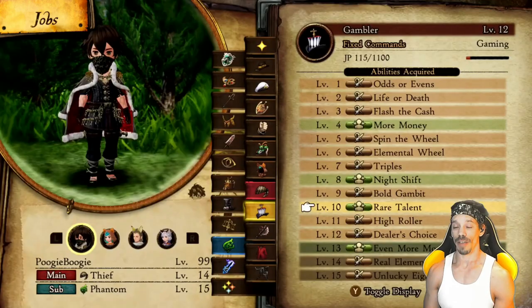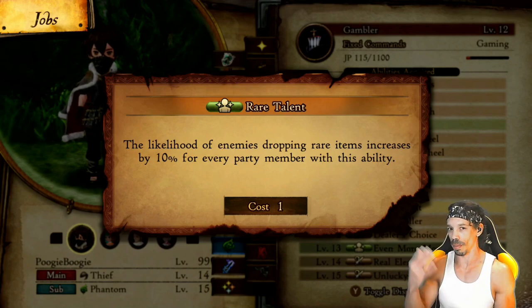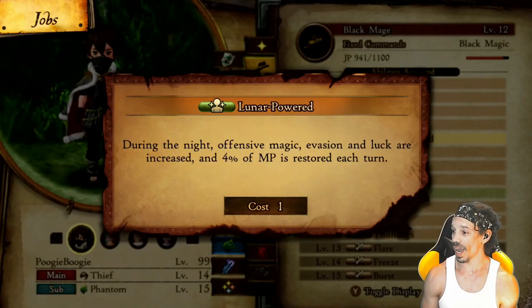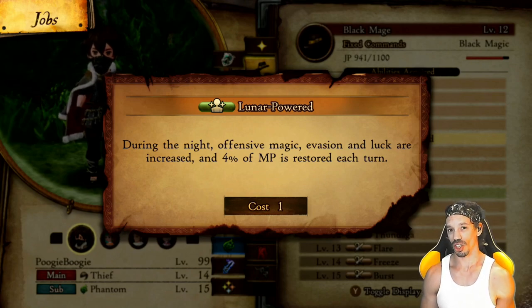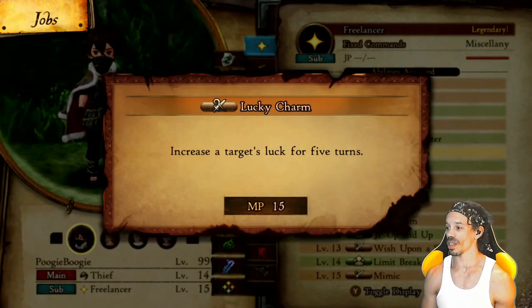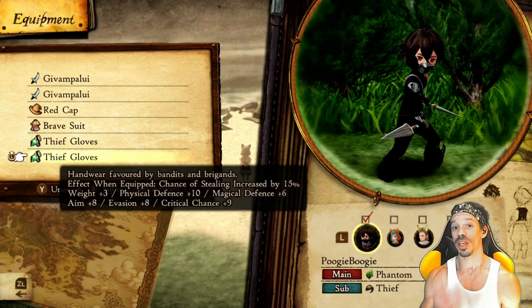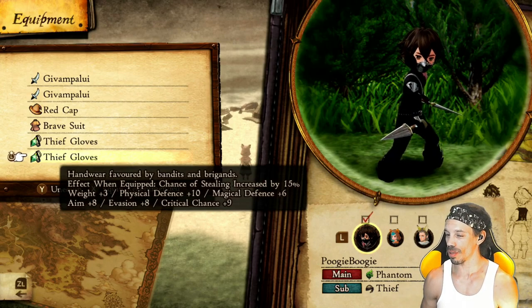If you want, you can also add Rare Talent — the likelihood of enemies dropping rare items increases by 10% for every party member with this ability, so if the enemy drops buns you might get them. To further increase your stealing chances, Black Mages have Luna Powered — during the night, offensive magic, evasion, and luck are increased, and 4% of magic points is restored each turn. For Freelancer, Lucky Charm increases a target's luck for 5 turns. You can also buy Thief Gloves in Wiswold — chance of stealing increased by 15%.